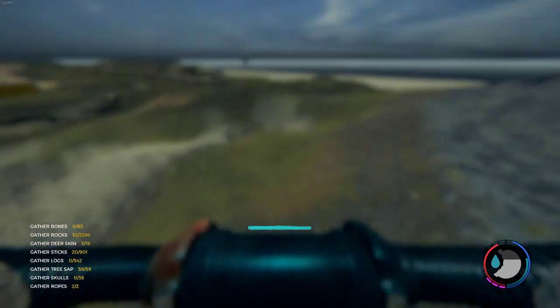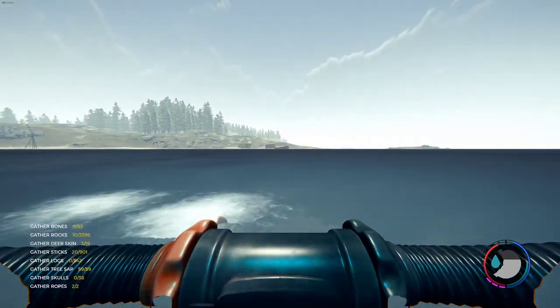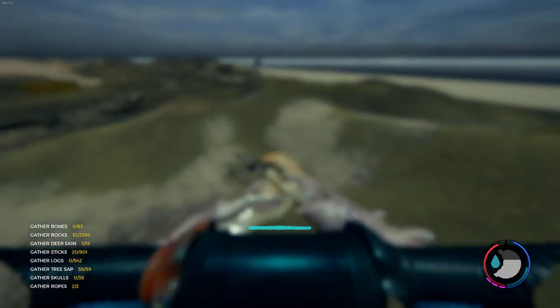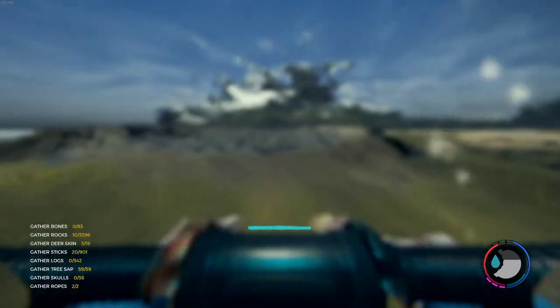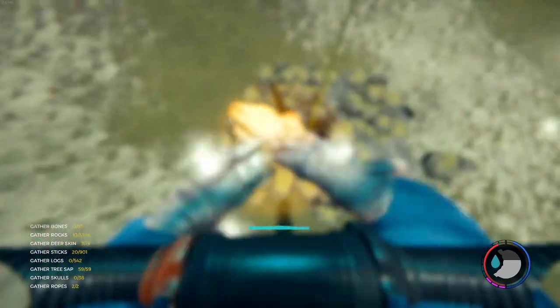We just want to go straight out — there it is. Hopefully the aerial view gave you guys a good idea of how to get here. It goes straight out from these containers, right over here between these two islands. You'll find the rope where you have to go into the underwater cave.